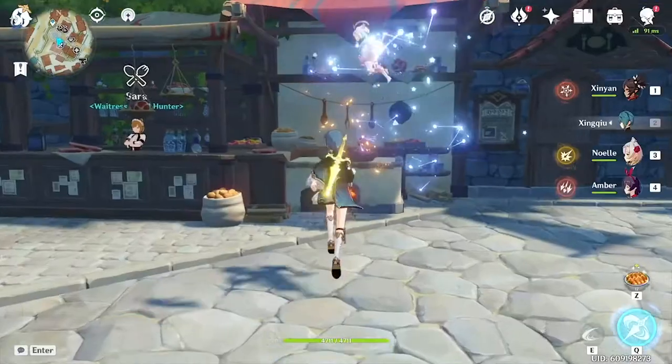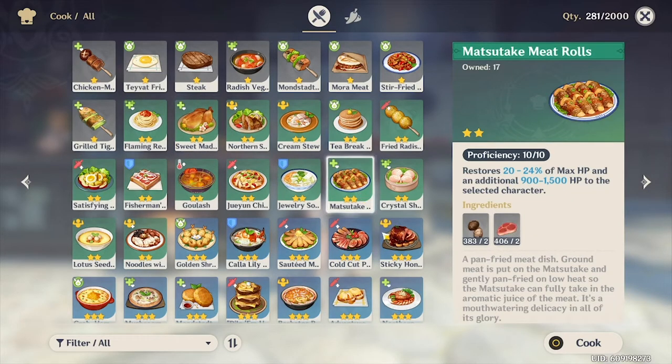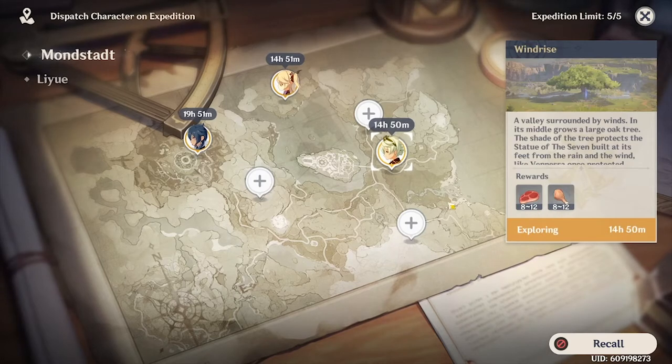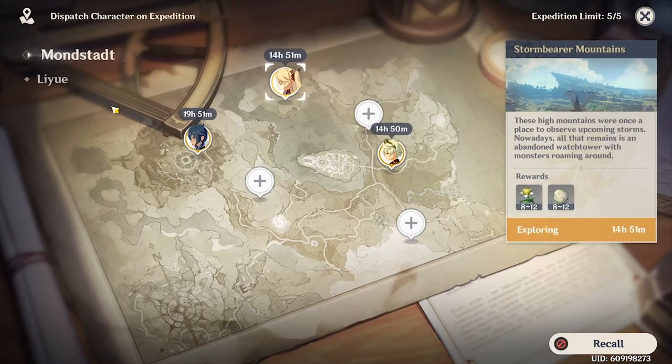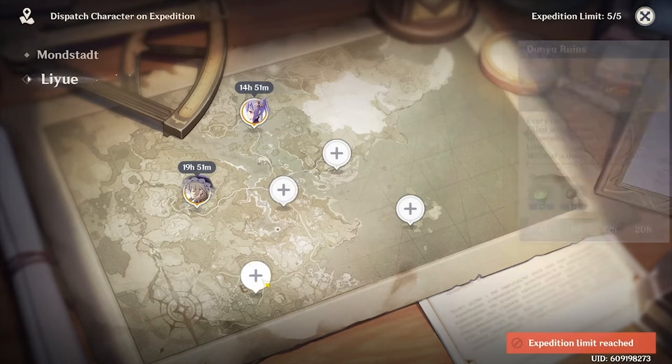Thank you, Zelz, for that hot tip — his socials will be in the description below. The two foods I craft the most for healing are the Sweet Madame and the Matsutake Meat Rolls. The ingredients for these can be farmed in large quantities through your daily expeditions, so just keep farming every day and make as much healing food as possible.